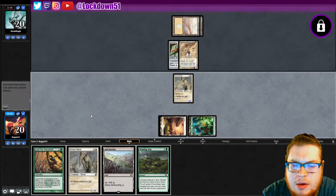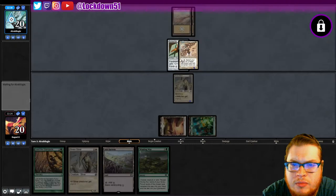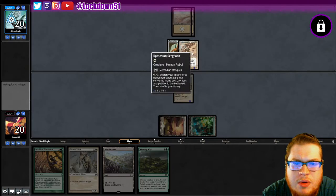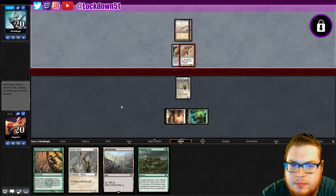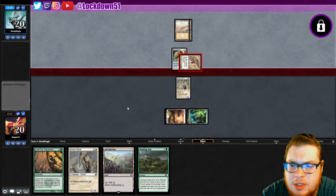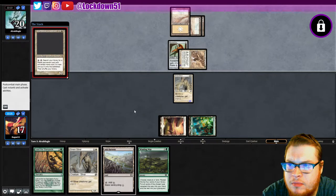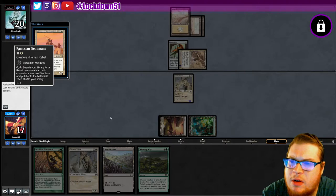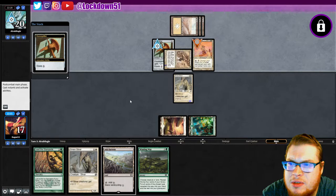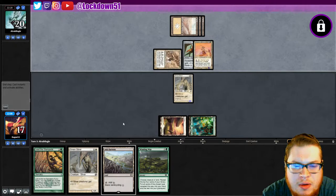Let's go ahead and put down a lord and just threaten a block in case we need to. See if they get their third land to activate this guy. I'm just going to take this hit. They search their library for another rebel card with converted mana cost three or less and put it into the battlefield then shuffle. Interesting — so changelings in some weird changelings rebel deck, it's really bizarre.